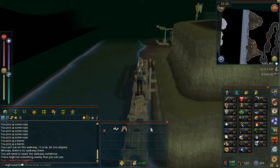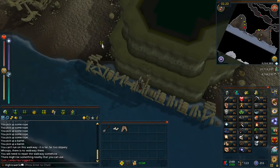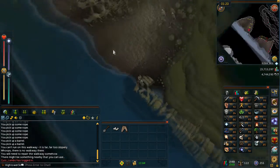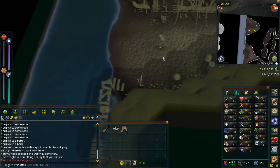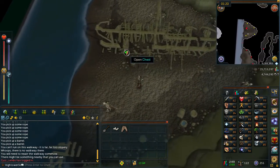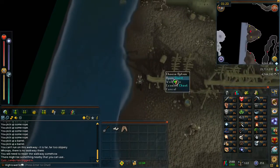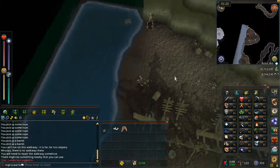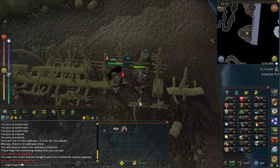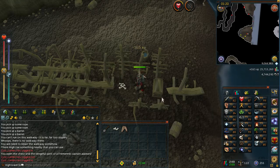Once you're through the gate, continue east along the wooden planks until you get onto the ground. You will then see a wrecked ship, and to the north of it there is going to be a chest — run around and search it. Get ready for combat, as we're about to fight the level 49 monster. Once you reach the chest, a skeleton will appear — go ahead and kill it.